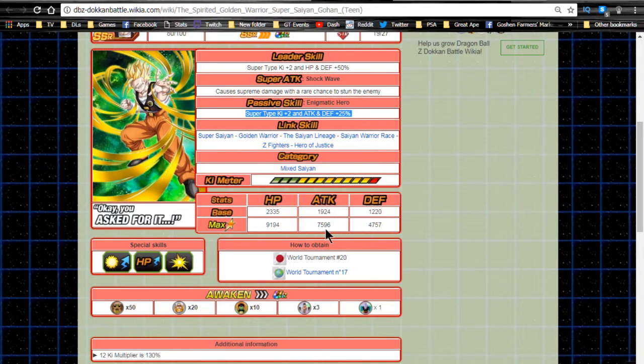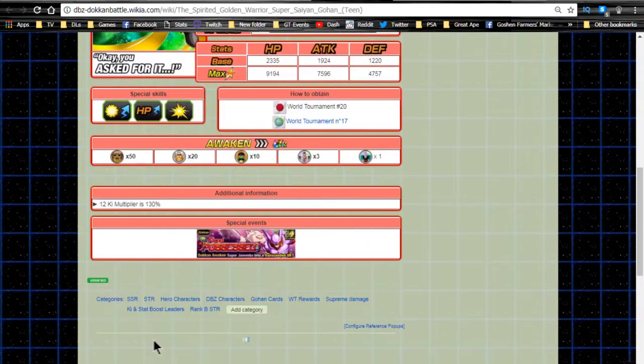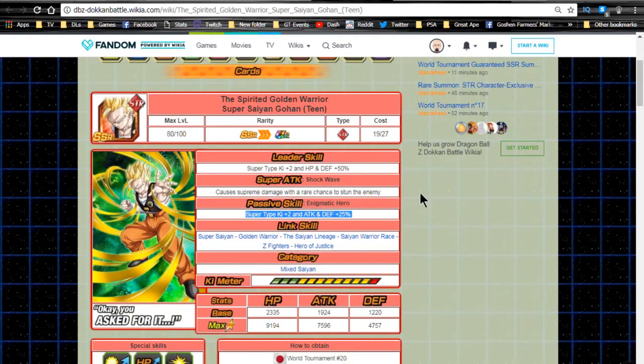His max stats are HP of 9,194, Attack of 7,596, and Defense of 4,757. He has a 12-ki multiplier of 130%. Overall, not a hard hitter — just support, that's all there is to it. He's just a support unit until something better comes out.